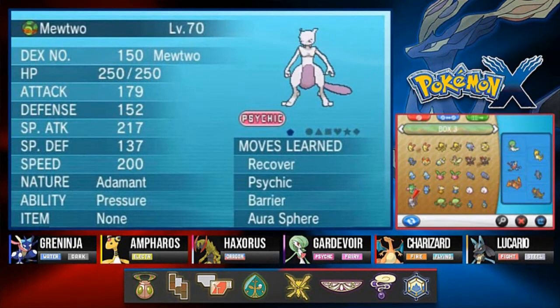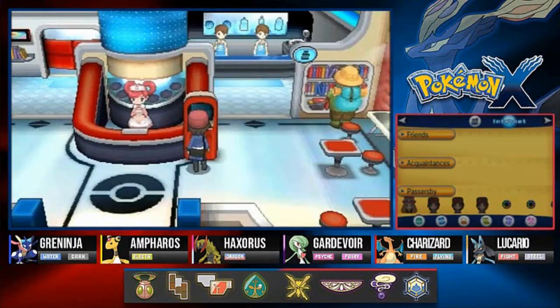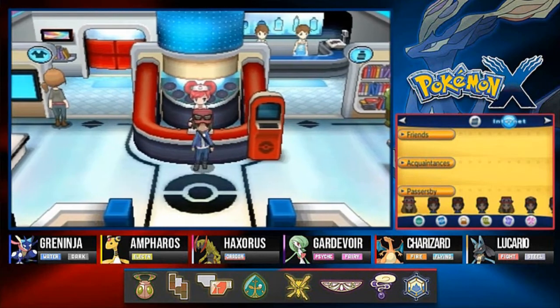Mewtwo has been captured. Now in our next adventure we are going to be capturing Zygarde. And somewhere along the way we're going to try and find Moltres and capture it. Trust me guys, it's going to be a bumpy ride, but we're going to capture all these Pokemon. Thank you guys again for watching this episode, I will see you guys next time.